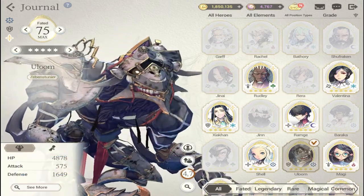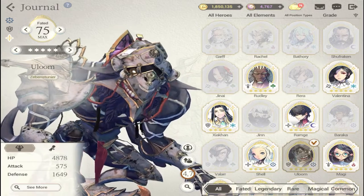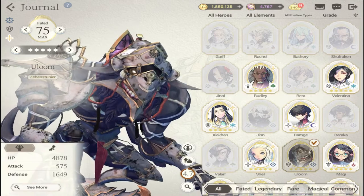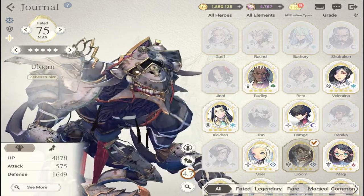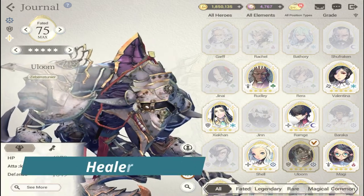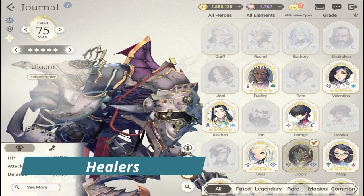Next is your hero collection. When you collect heroes, classify them by what they can contribute to your team — their strengths and roles. The first category is your healer.